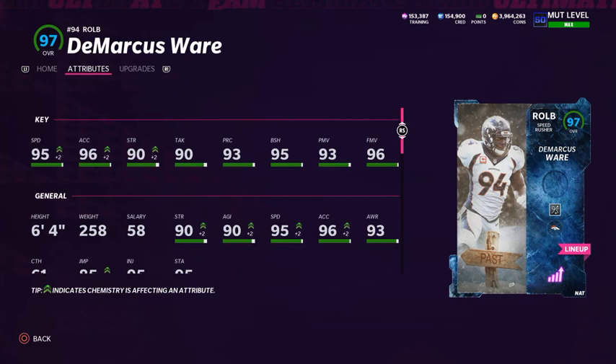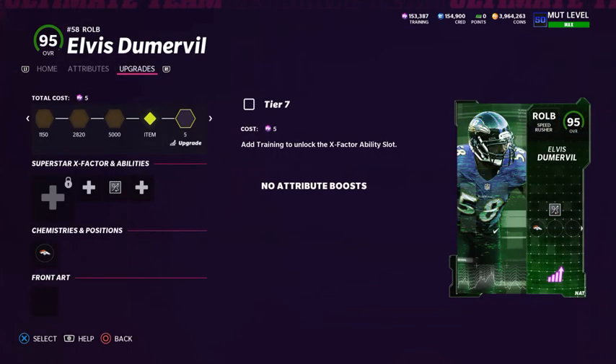Moving on to pass rushers - DeMarcus Ware is in my opinion the best pass rusher in the game right now. He's got 95 speed on the theme team, 96 acceleration, 90 strength, 90 tackling, 93 play rec, 95 block shed, 93 power move, and 96 finesse move. No other pass rusher has stats like that. I'm running the Unpredictable ability on him. My other edge rusher is Elvis Dumervil - I took the wrong screenshot but he has around 88 speed, with finesse move and block shed both over 90, though his power move is not.